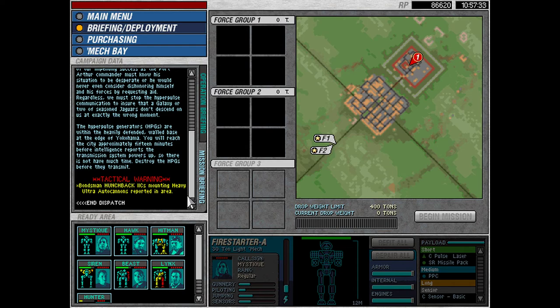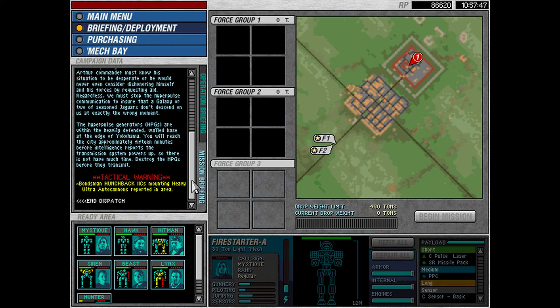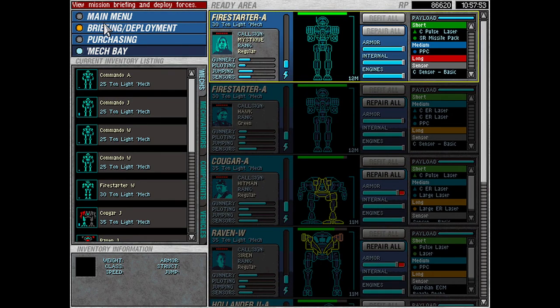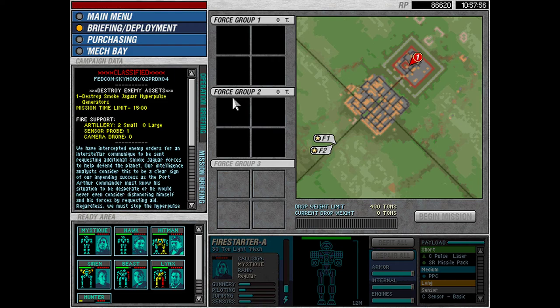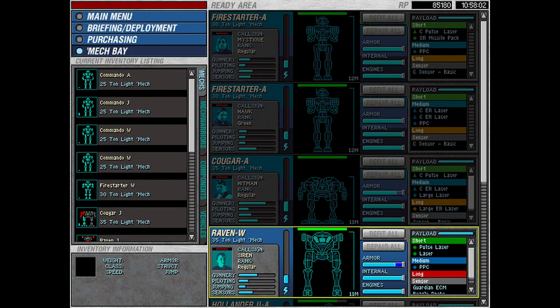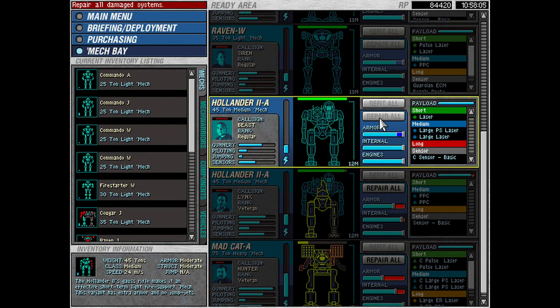The Hyper Pulse Generators — HPGs — are within the heavily defended, walled base at the edge of Yokohama. You'll reach the city approximately 15 minutes before intelligence reports the transmission systems power up, so there's not much time. Destroy the HPGs before they transmit. Bombsman Hunchback 2C mounting heavy ultra-autocannons reported in the area. So we need relatively quick mechs. We have 400 tons and two lances, so that's an average of 50 tons per mech — that'll be fine. We don't actually have a huge amount of ground to cover.